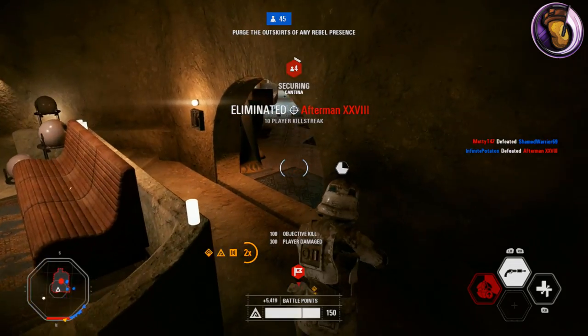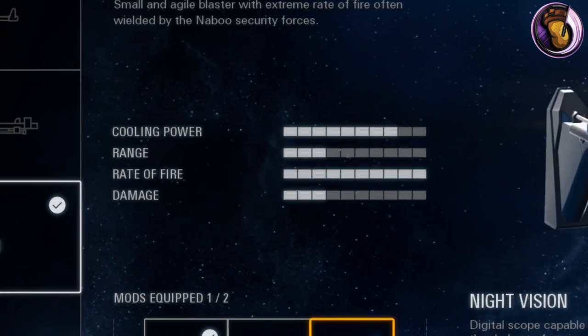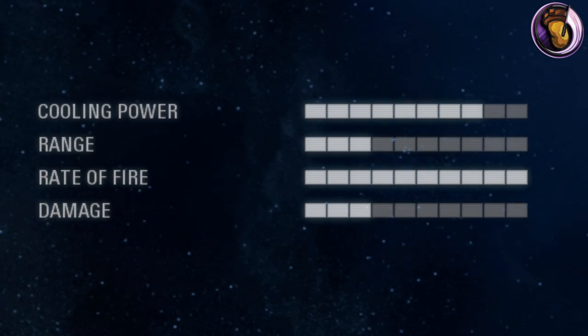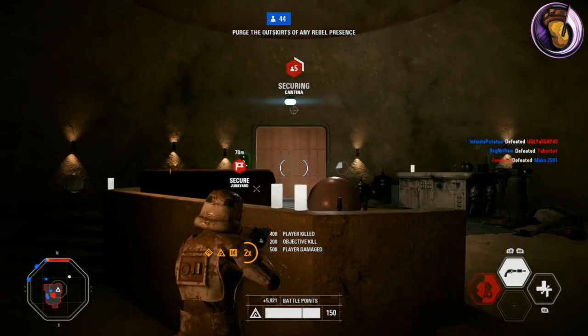The CR-2 is the third weapon you can unlock for the Assault Class. It's a close-quarter weapon that deals high damage with a low cooling rate and an extreme rate of fire. The only downside is its inaccuracy at distances and ample amount of recoil, which you can slightly fix. We'll talk about that later in the video.